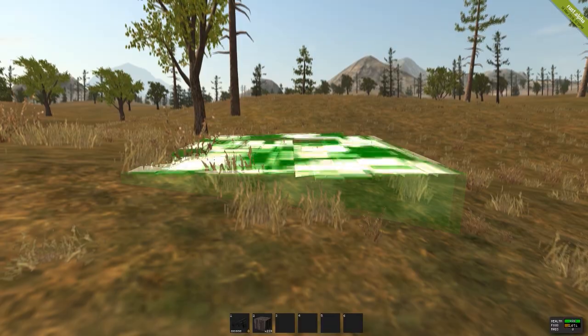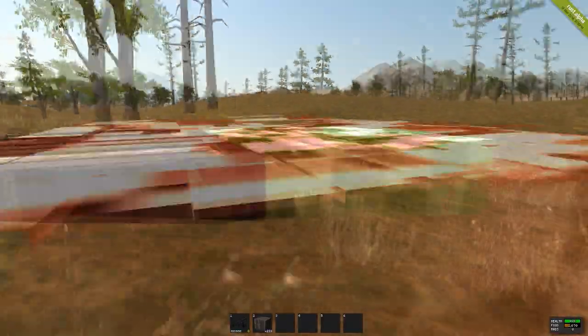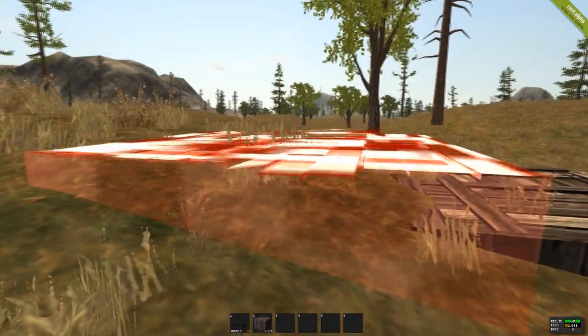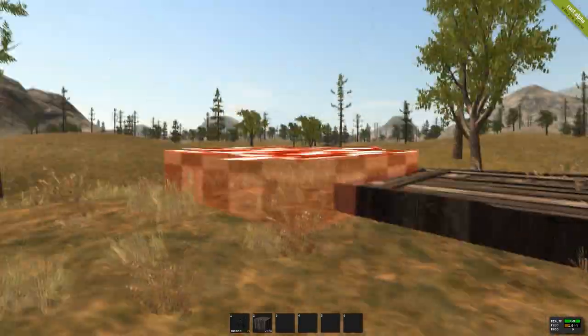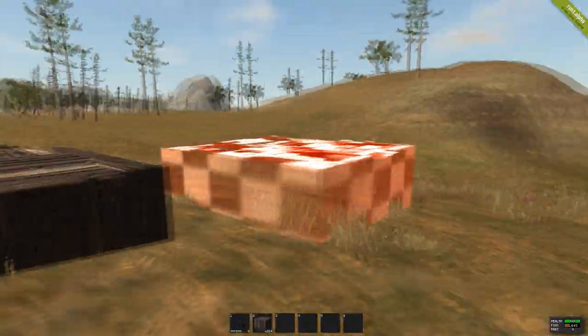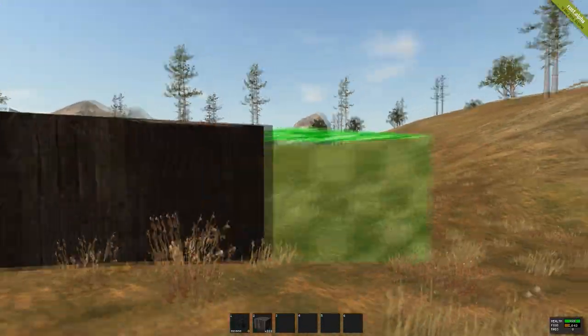A simple tip when placing down foundations, to save resources, is to always put down the highest foundation first. As you can see, you can build to the right of this foundation, but you can't build to the left at all. If you're building at the top of a hill, make sure to put the first foundation at the very peak of it. That way you can build to the left and right of it if you're going to expand out. Also, when you're putting foundations further out, the foundation tool will actually accommodate for any height differences.